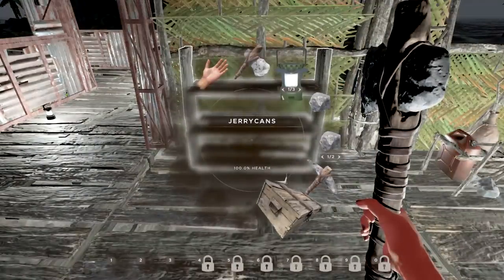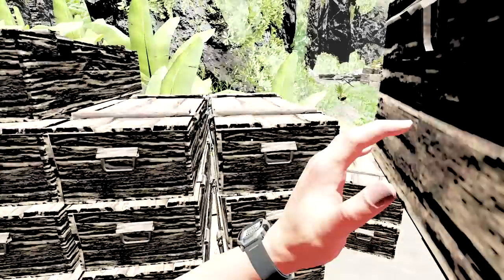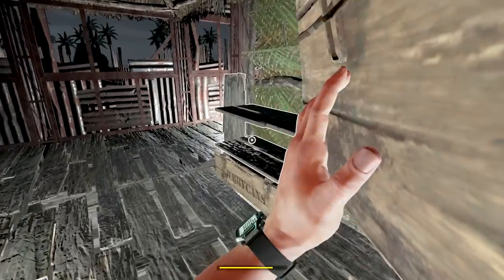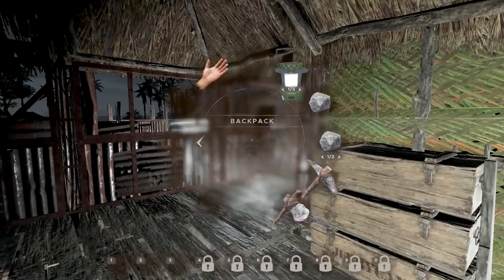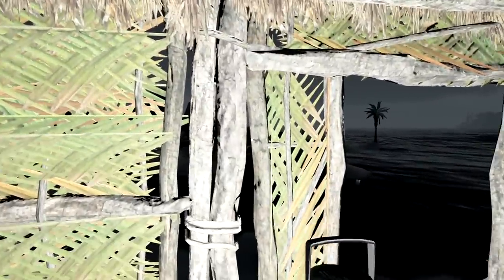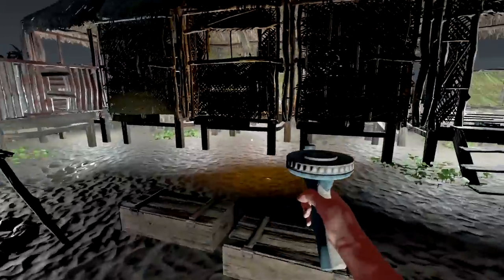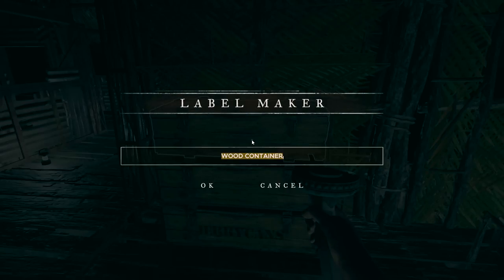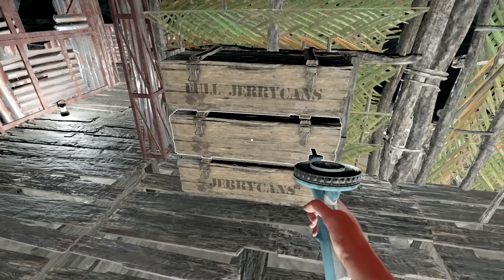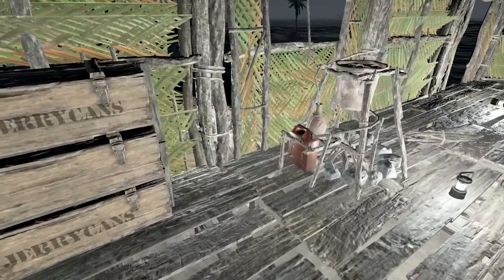I'm gonna need potatoes too. Let me pick up these jerry cans — the full ones on top, the empty ones on the bottom. We'll have two more crates over here. We can get planks for these things too — we can take them apart if we want to, not a big problem. Where's my label maker? I think I have another one over here somewhere. I'm just gonna put a light down right here, and one right here too, just keeps everything nice and bright and beautiful.